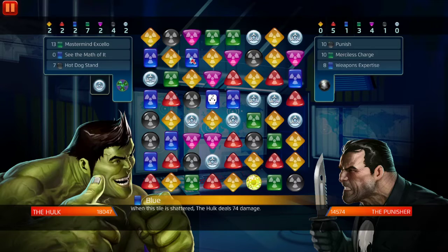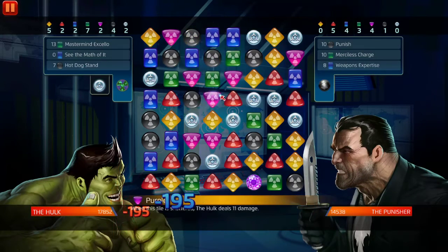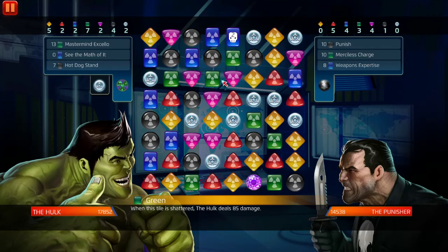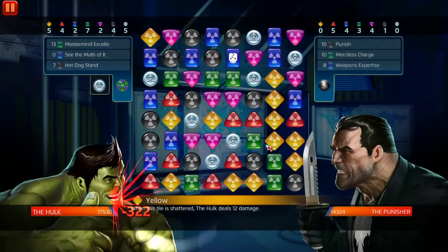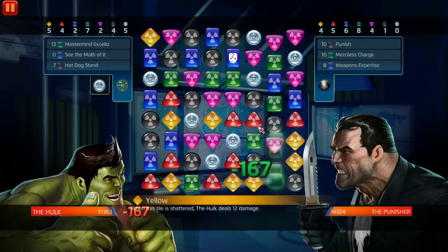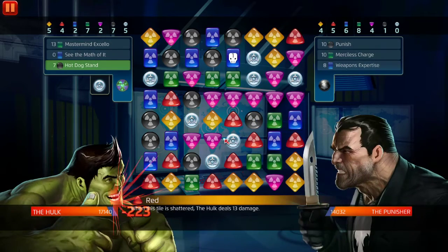On another note, if I make this yellow match right here he's going to match that - I knew it! I'm a psychic, I knew it - I got an ESP. He's going to match this green. Oh no, he got a match four in green. Well, we're off to a rough start.